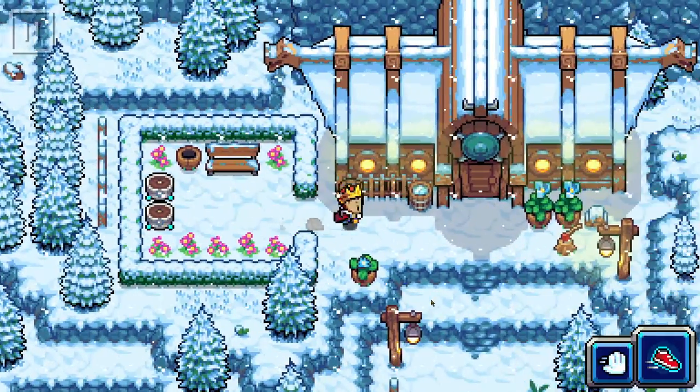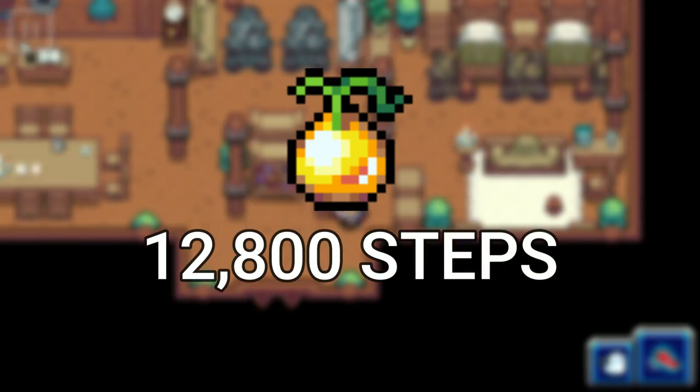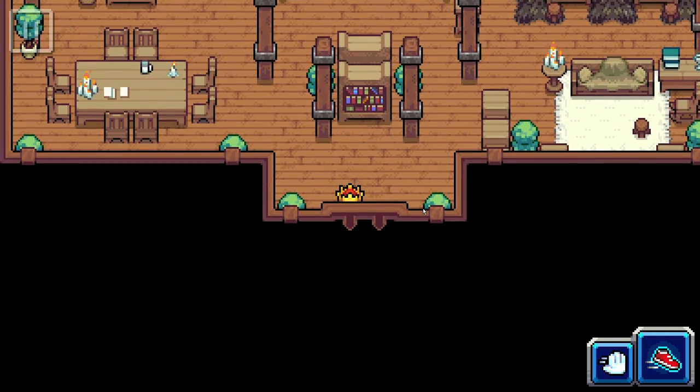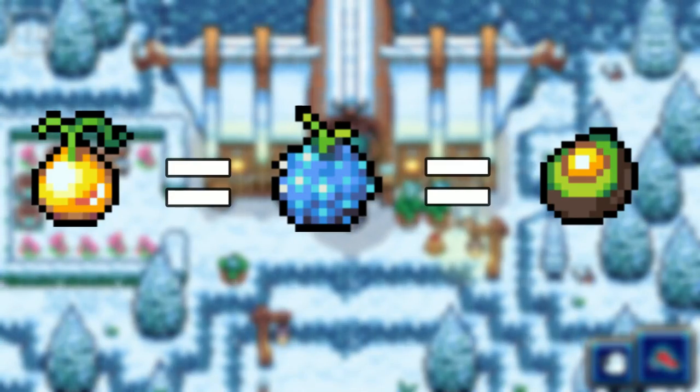Something to keep in mind is that burr fruit takes 12,800 steps to fully grow before you can harvest them. I haven't tested out how many steps it takes to fully grow cham or cotto fruit, but for the sake of this video we're going to assume that these three fruits take the same amount of steps to grow.